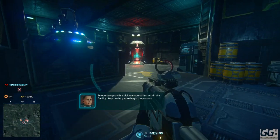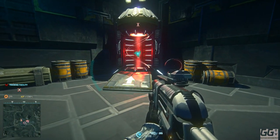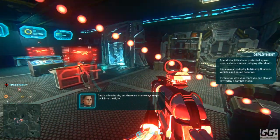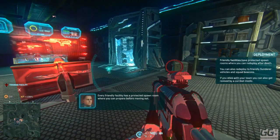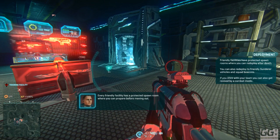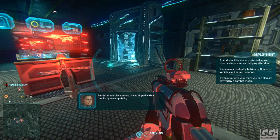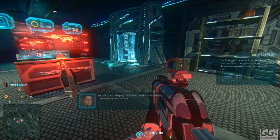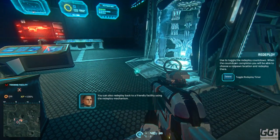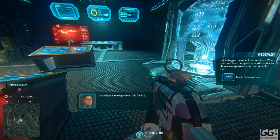'Teleporters provide quick transportation within the facility — step on the pad to begin the process.' 'Death is inevitable, but there are many ways to get back into the fight. Every friendly facility has a protected spawn room where you can prepare before moving out. Sunderer vehicles can also be equipped with a mobile spawn capability. You can also redeploy back to a friendly facility using the redeploy mechanism. Use redeploy to respawn at this facility.'